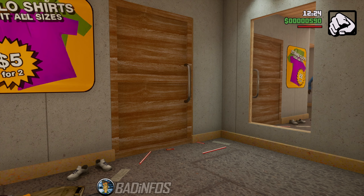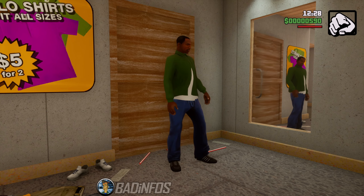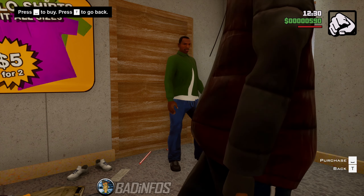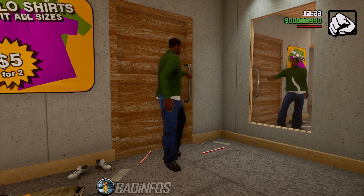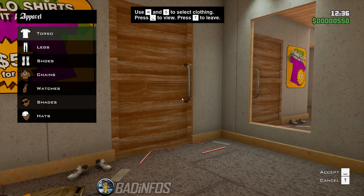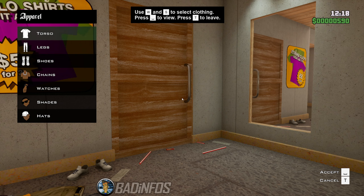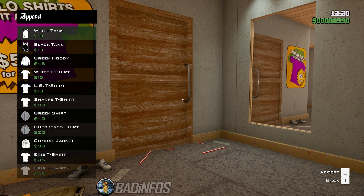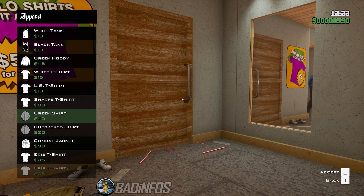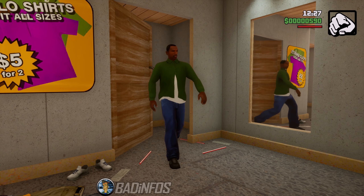Some of you might say this sucks and that you prefer seeing the animations — you can't even see the watch when he selects it because he doesn't actually look at it, and it's hidden below the camera. But for me, this is amazing, it's a welcome change, I'm so glad it's in. Apart from that, you can also hear a short sound when CJ chooses new clothing options. All great changes in my opinion.